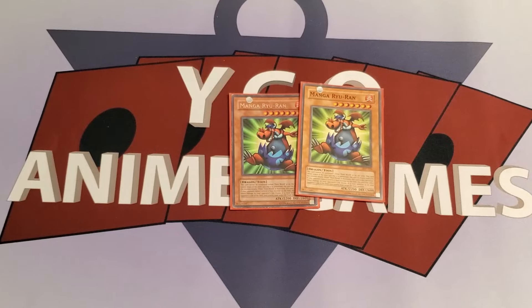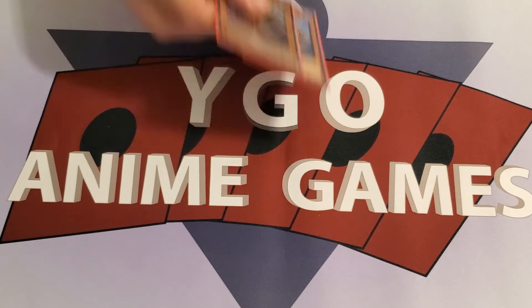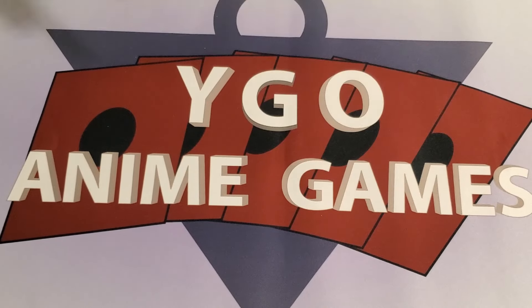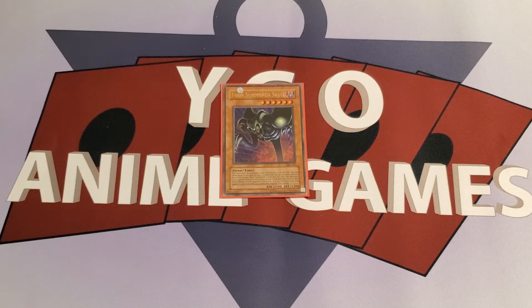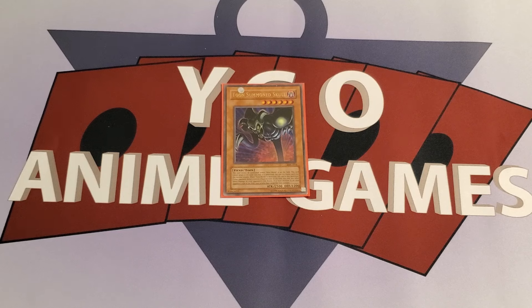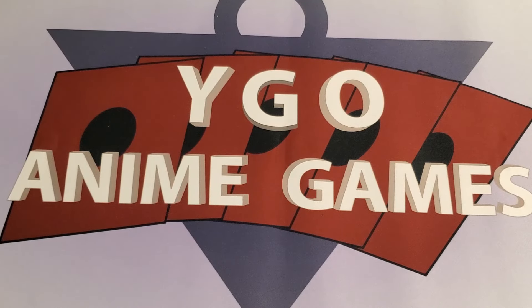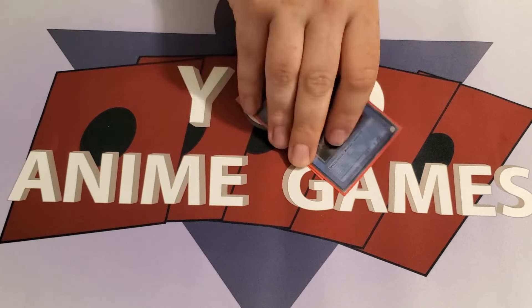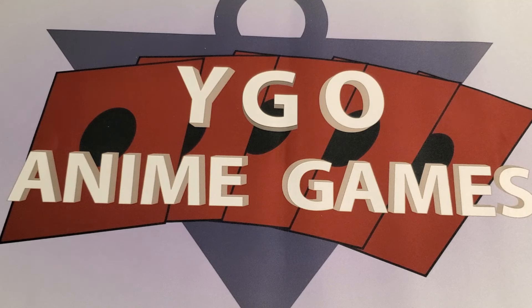Two copies of Manga Raioran. Two copies of Toon Mermaid. One copy of Toon Summoned Skull. We try to keep one copy of each Toon of a monster that was not his, and two copies of the Toon Monsters that were his monsters. Yes, there are two Manga Raioran and only one regular Raioran — that's about the emphasis on the Toon element. And then lastly, two copies of Relinquished, of course. That's going to be in there. So that's the whole monster lineup — it covers the Toons, the non-Toons, and again it's all the stuff that you saw.